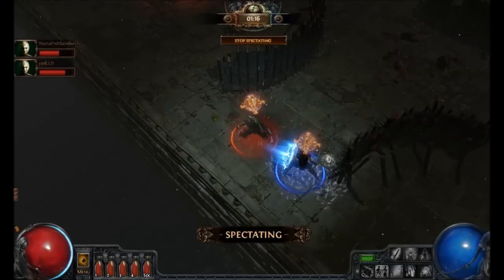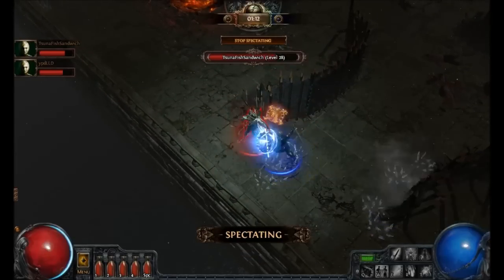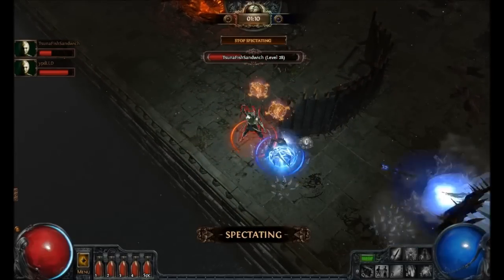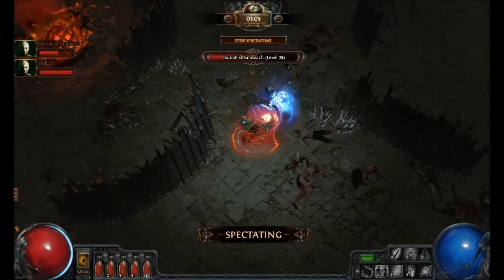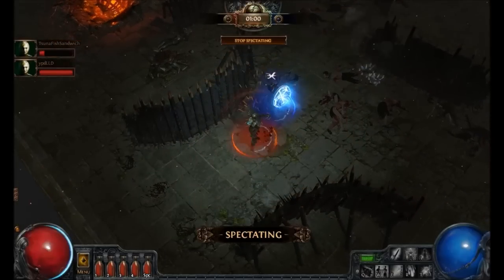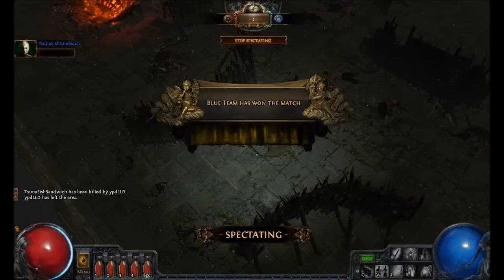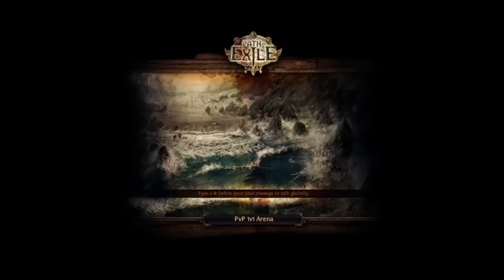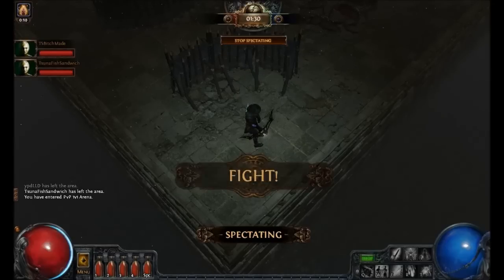Now here we're playing YP DLD. He's kind of an insane melee character, so I don't know if he's going to make this round or not. I mean, he's got a crazy amount of stun. He really got wrecked right there. I don't think he's using Blink Arrow enough — he's getting stunlocked.